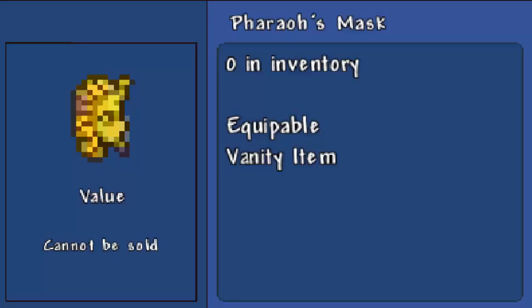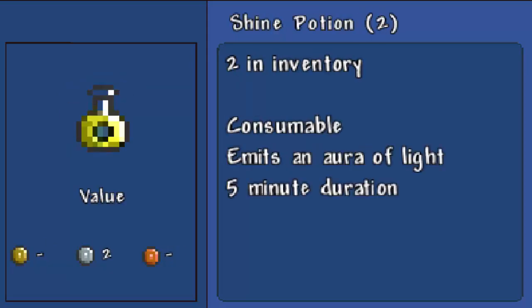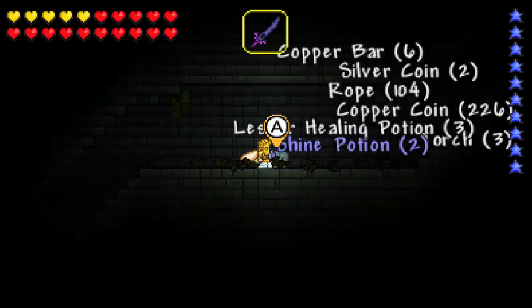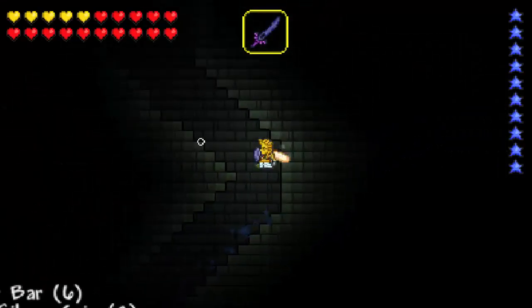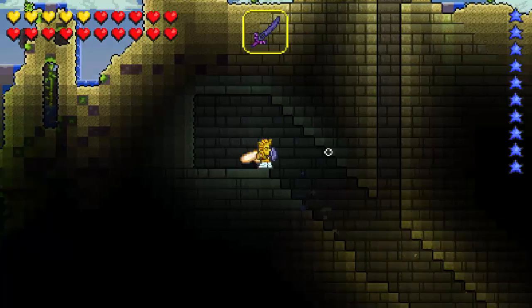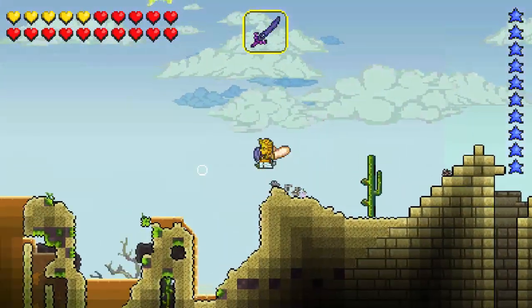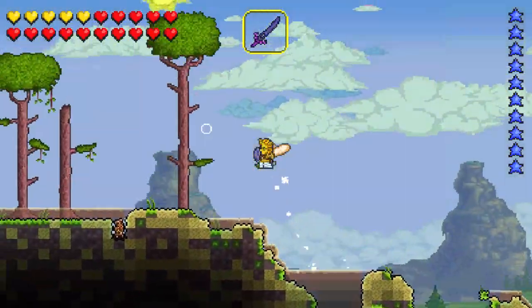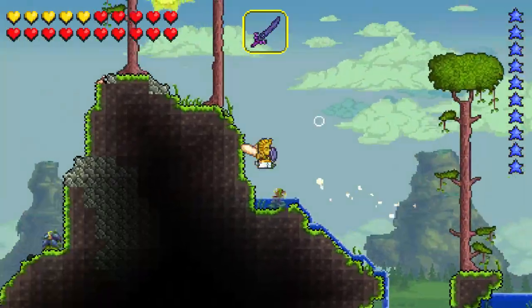What is this? A Pharaoh's Mask. Okay. And a Pharaoh's Robe. I'm probably gonna need those eventually. I think I'm wearing it automatically — I am. Would you look at that? I'm a Pharaoh! That's cool. Heart of the cards, baby — Pharaoh style. Awesome. That was a very long-winded Yu-Gi-Oh reference, if you didn't understand, which you probably didn't.